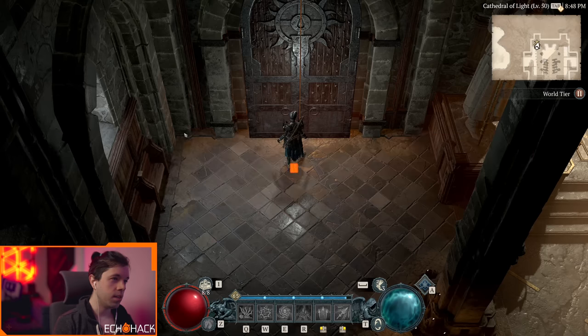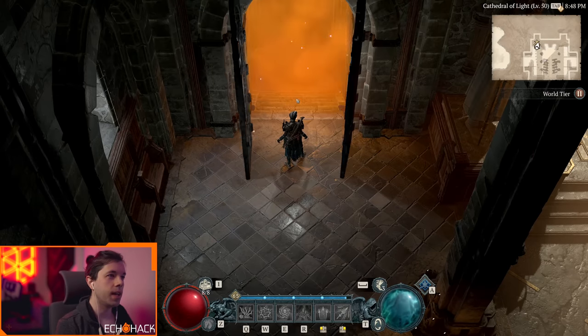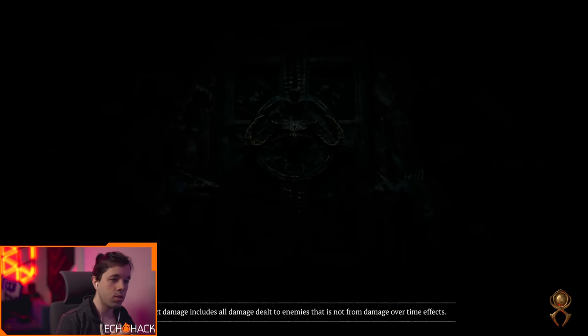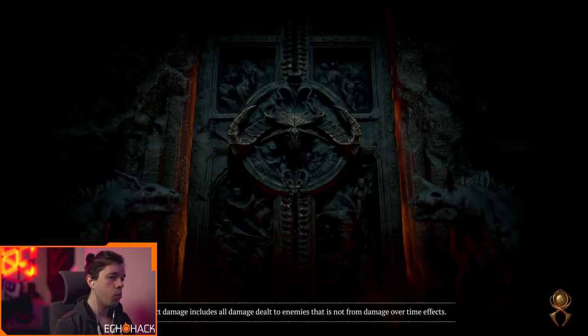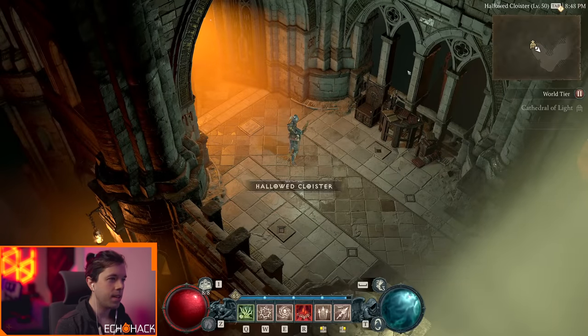Hey everyone, welcome in — Echo Hack here. Today we're going to look at the capstone dungeons for Diablo 4. The first one we're already at is the Cathedral of Light, which you'll be able to access in Tier 2 after you finish the campaign.